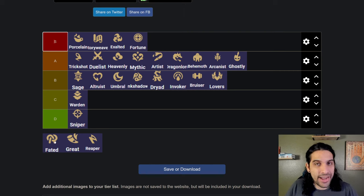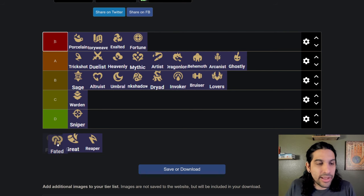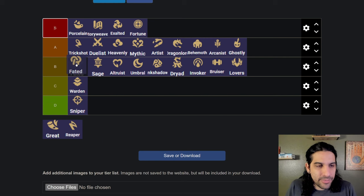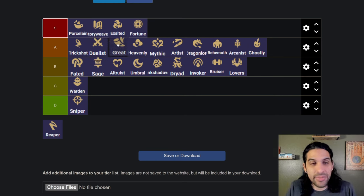Fated — I love this comp, it's awesome. It used to be very overpowered when Aphelios and Thresh were a thing — you'd just three-star either one of them, Thresh was unkillable, and it was really good. But it's fallen off pretty hard after heavy nerfs, which it deserved — it was way too strong. I'd put Fated higher than Sage and these other traits, but I couldn't put it higher than B tier because I'd only play it if I was given all the units for free.